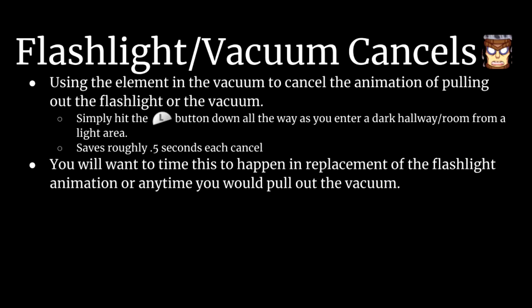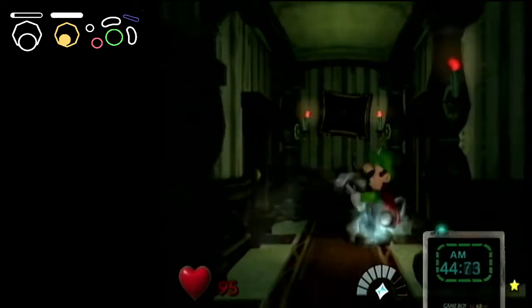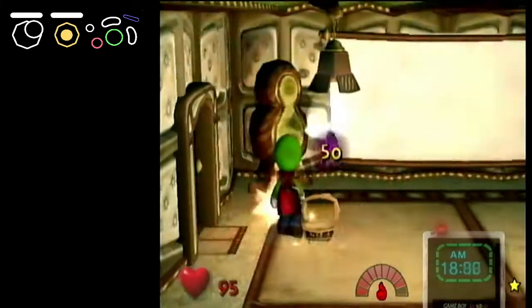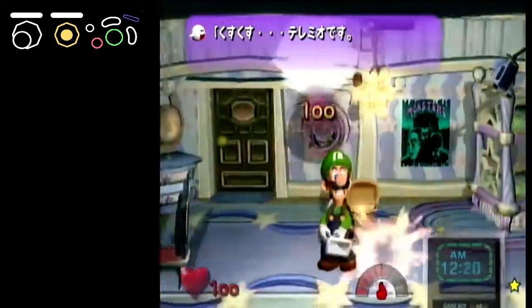Flashlight or vacuum cancels use the element in the vacuum to cancel the animation of Luigi pulling out the flashlight or the vacuum. This is done by pressing down L all the way when the animation would normally happen. This will be useful anytime you enter a dark area from a light area or simply need access to the vacuum quickly.